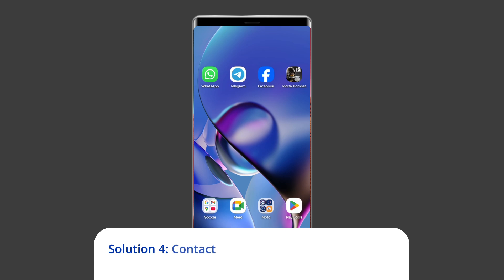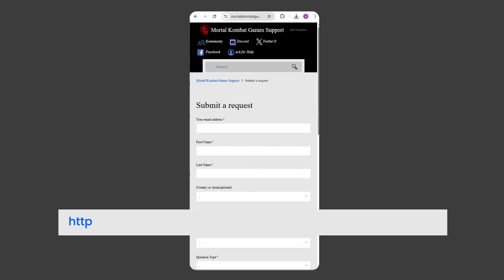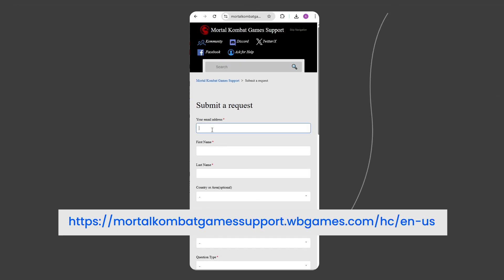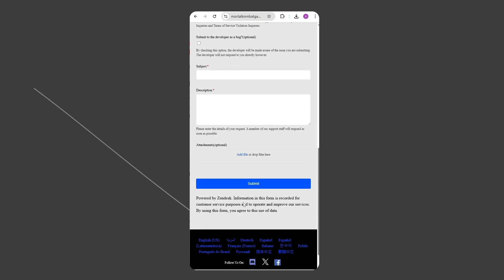Solution 4: Contact Mortal Kombat mobile support. If despite all your efforts the error persists, reach out to Mortal Kombat mobile support team by visiting their official support website for further assistance. Submit detailed information in your request, including the error image if any received, and wait patiently for their reply.